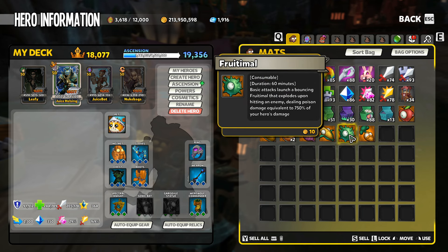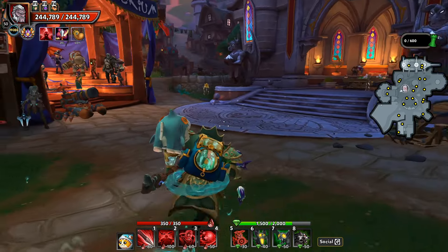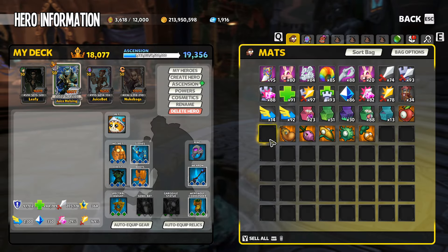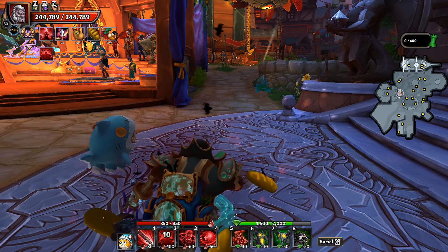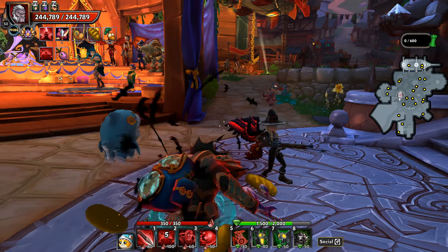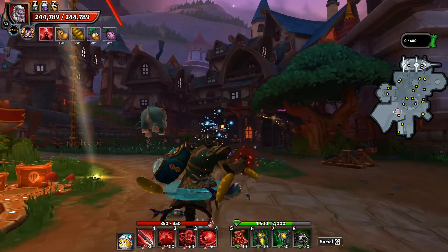These consumable items are going to give you a nice little temporary power gain, and it looks like they do stack as well. For example, if I popped the Squash Smash here, I see up on the top of my screen I got that Squash Smash icon. And then if we throw in the bread as well, we're going to get that one up there. Let's take it up one more and go with Carrot Dash — looks like we got three. So it looks like you can stack these buffs. The Radish Rocket is another one, so you can use all of them if you really wanted to. The important thing is to definitely pop in and check them out every day.